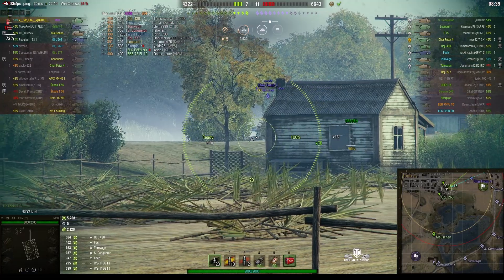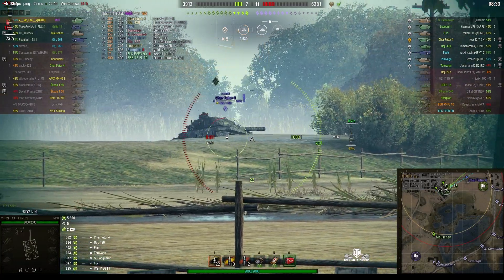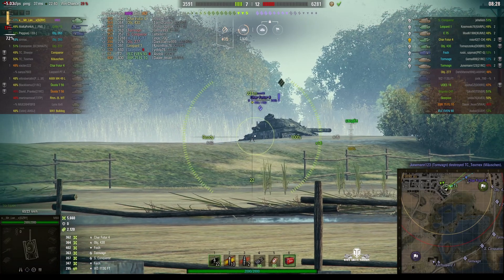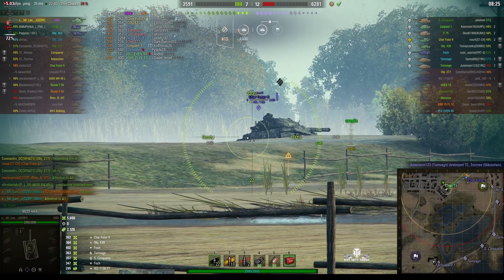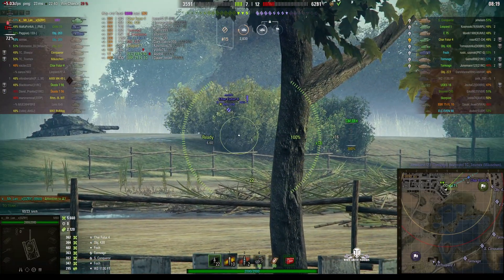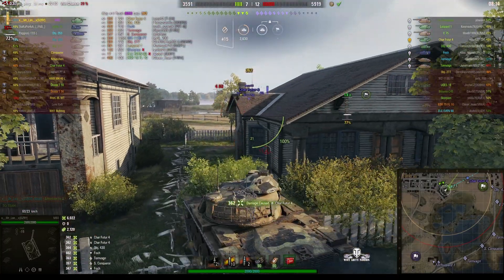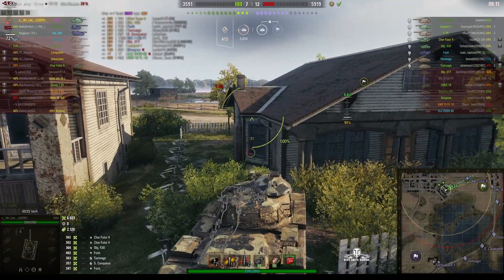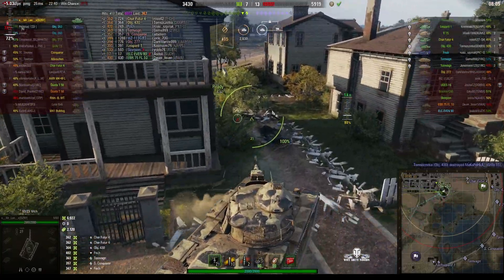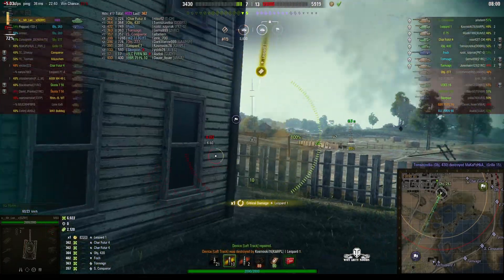He gets a shot into the Char Futur — 362, a low roll again. The Char Futur is a two-shot. He waits for it and gets it — nice! Now it's a one-shot. He could probably finish it with a standard round or even an HE round for that matter, but it's pulled back. And now we're just down to two players left — Mr. Lan and the Object 263. The rest of the team just sort of fell apart back at the enemy cap and didn't decide to follow him back.